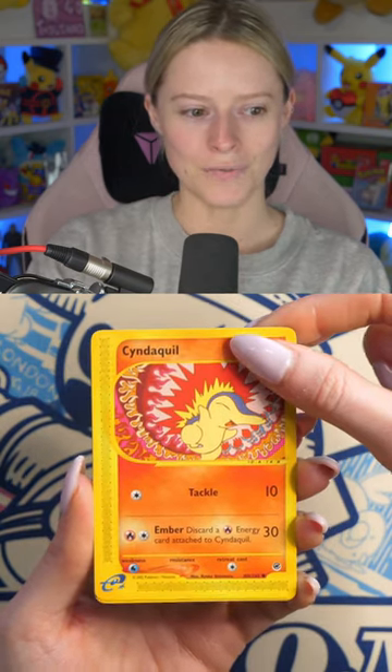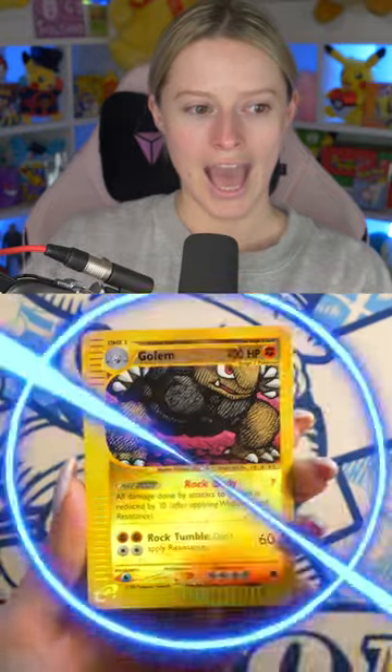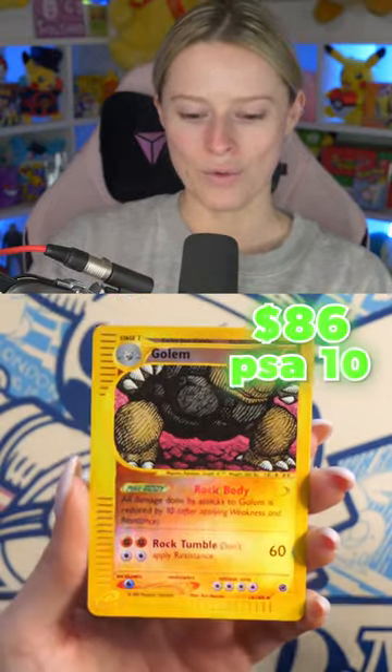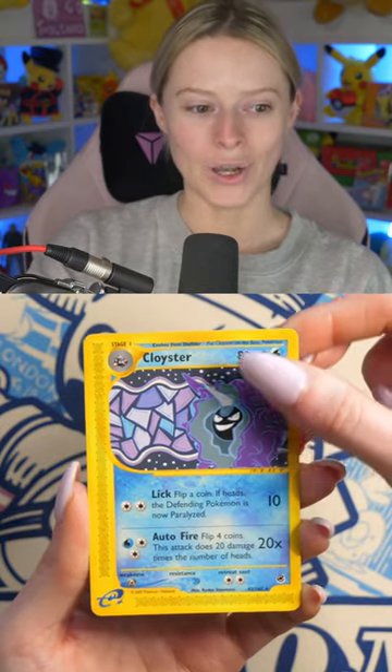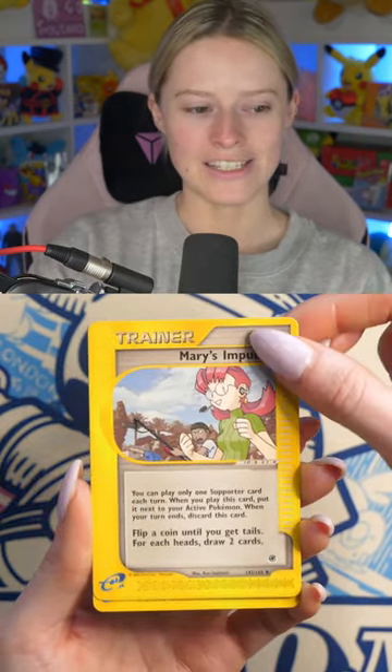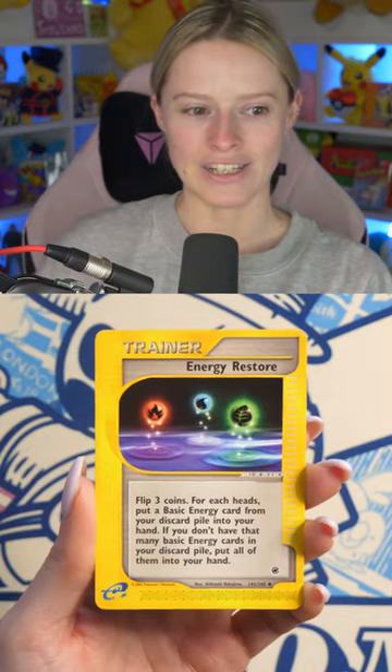We've got Cyndaquil, and we get the Reverse Golem followed by Cloyster as the rare. We've then got Mary's Impulse and Energy Restore.